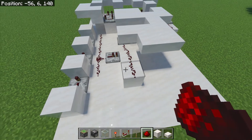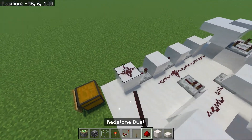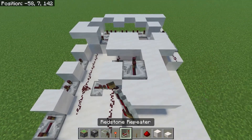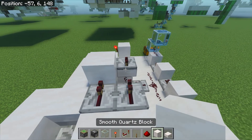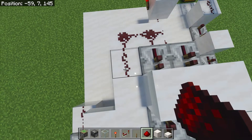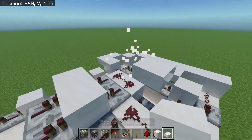Now come over here and place 2 pieces of redstone dust, a block here, and a torch on this side. Now place a piece of redstone dust here and a piece of glass. Now place a piece of glass here with redstone dust here. Come over here and place 4 repeaters each set to 1 tick over here, with blocks in the center. Now place redstone dust in the following locations. Now place a repeater here, and redstone dust here and here.